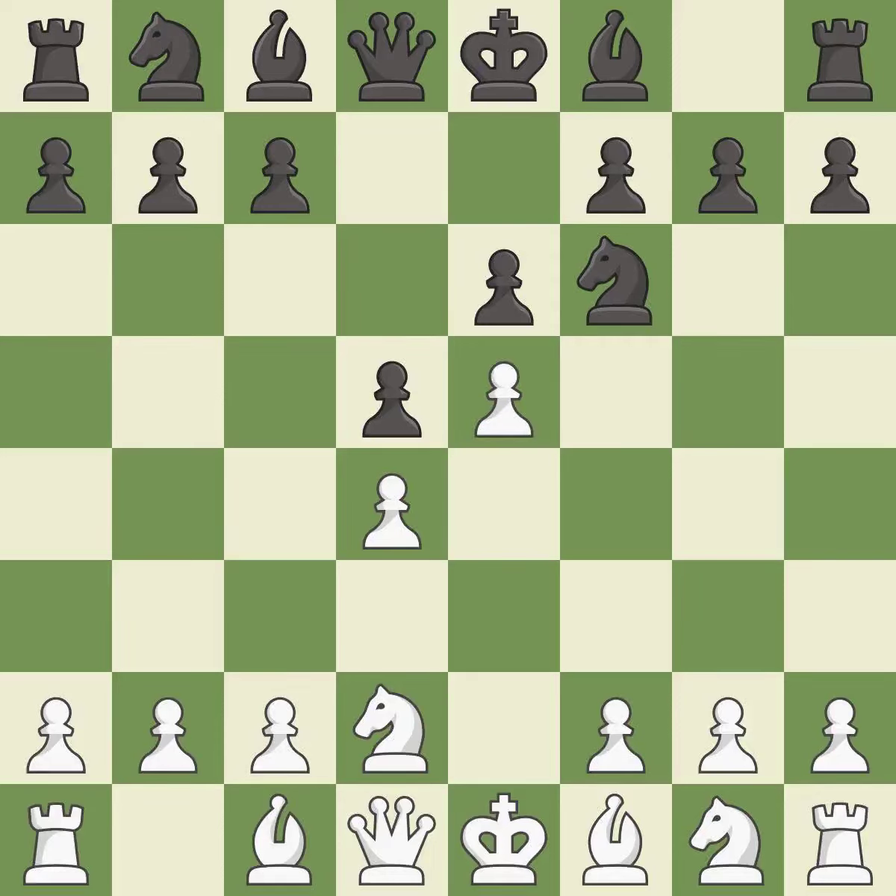e5 closes the center, attacks the knight on f6, and controls the d6 and f6 squares. nfd7 retreats the attacked knight and prepares the c7-c5 pawn break. bd3 develops the bishop, controls the e4 square, and attacks h7.